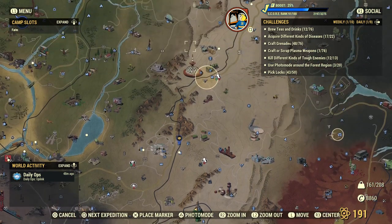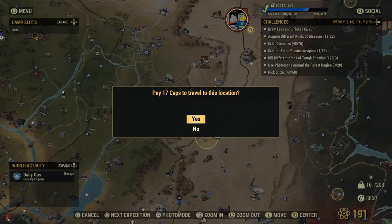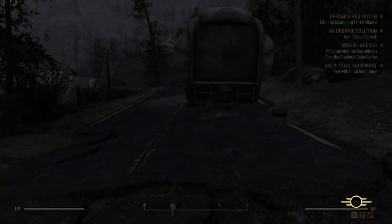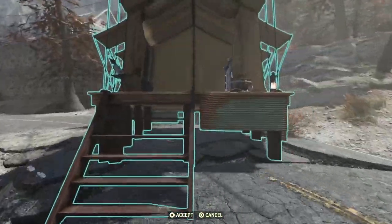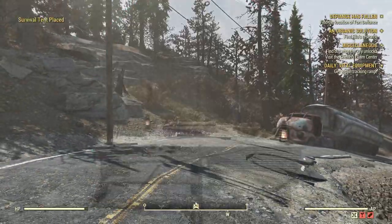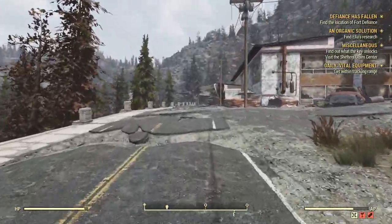It should be just up here by the mountains — fast travel there. So this is method one, really. This is just for people that haven't got Fallout First but still want to do the glitch. It's a bit more tedious and takes a little bit longer, but the results are the same. Once we spawn in, we want to get our tent out — obviously this is if you've got Fallout First. Otherwise you'll just have to spawn back here and you'll spawn back down where that tanker is. For the purposes of the video I'm just going to use the tent to save a bit of time.